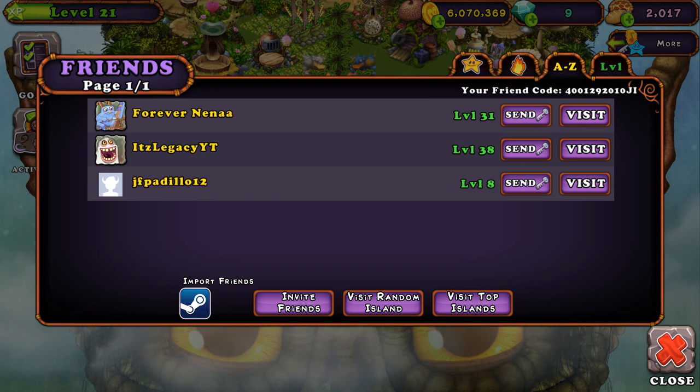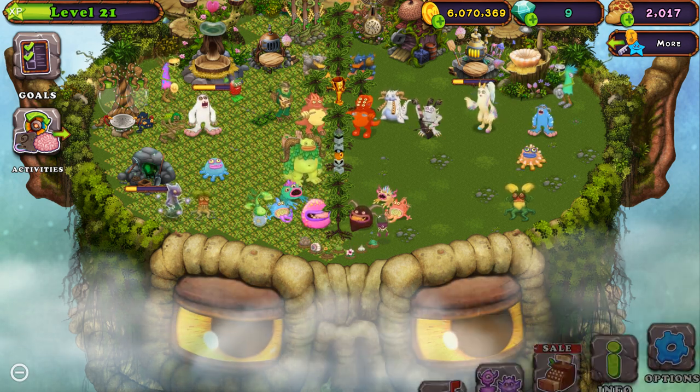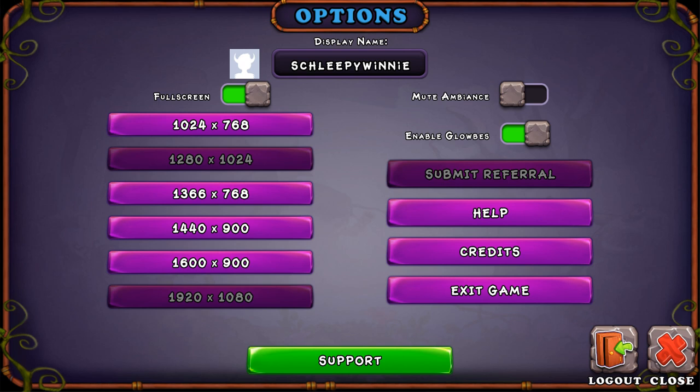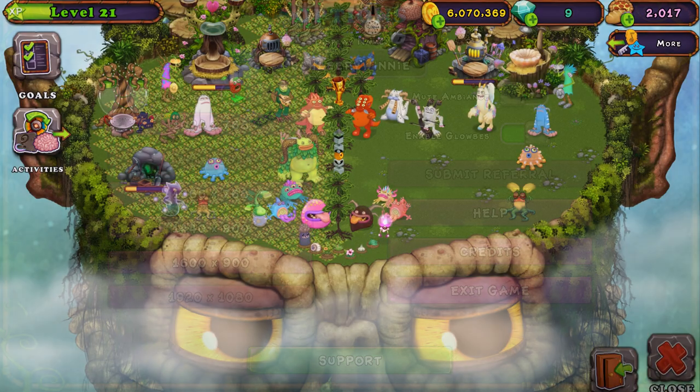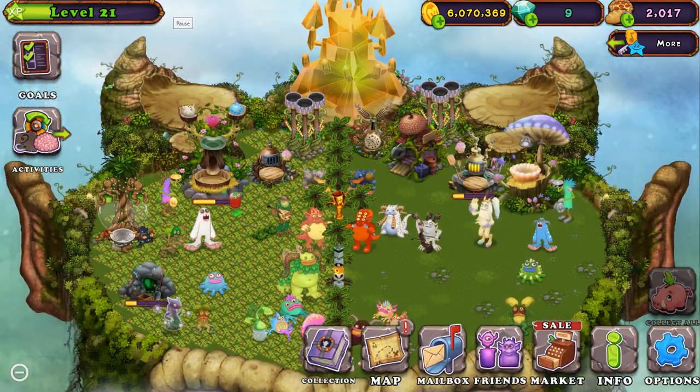Another way is using the friend referral code right here. This is my code — it doesn't have to be mine, it can be anyone's. You just have to put that code right here in the submit URL. It gives me and you five gems, so it helps both of us. I would appreciate it cause I've never had that before.